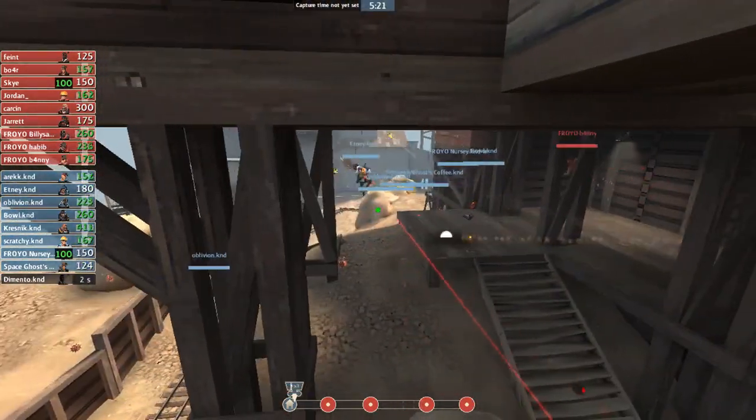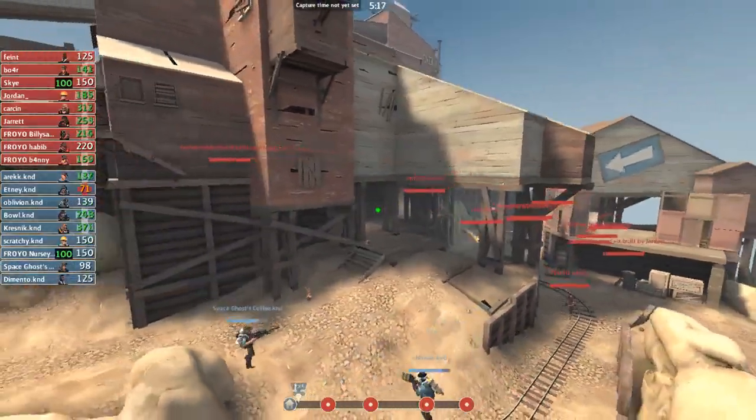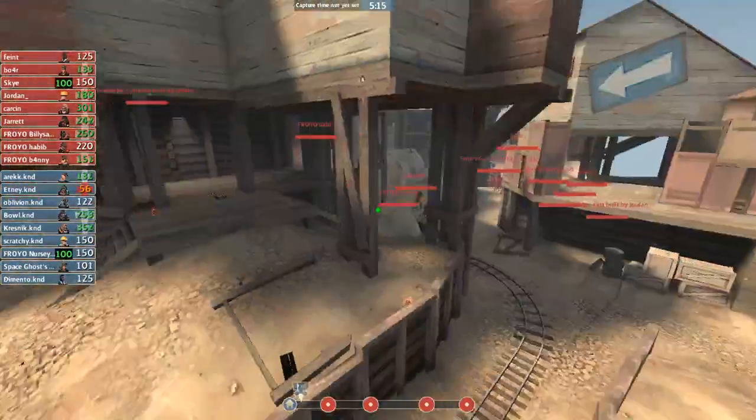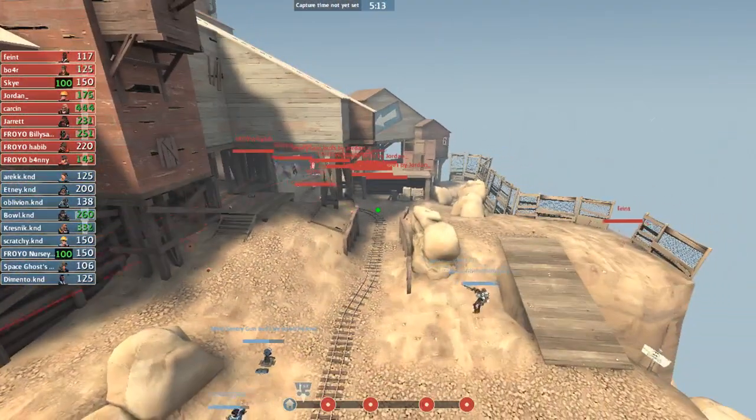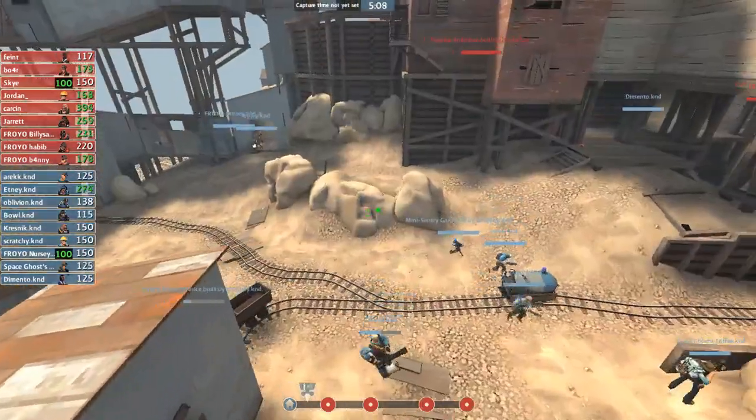You usually want the Spy to live so he can do more coordination. You see Banny and Habib playing really aggressive on the top left. Usually you see the Soldier top left and the Spy on the right side, but it doesn't really matter because Spy can go anywhere. The Sniper basically goes down on the right side.